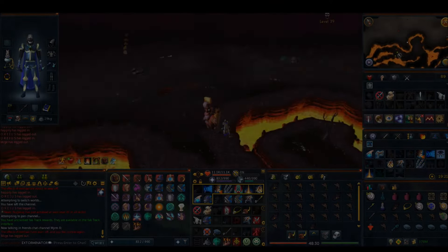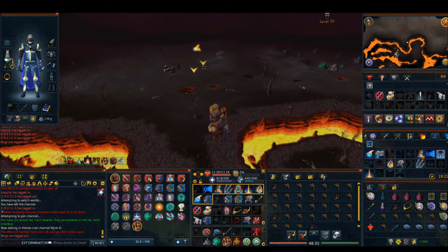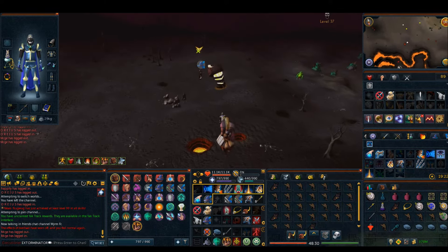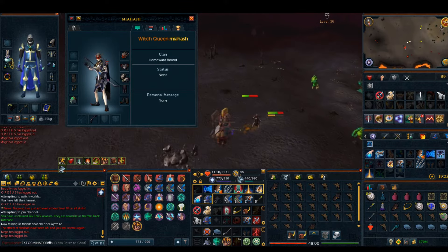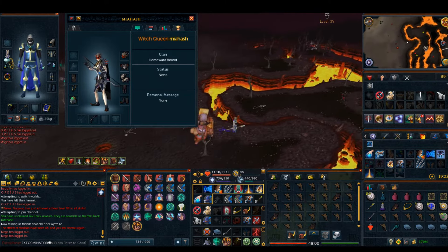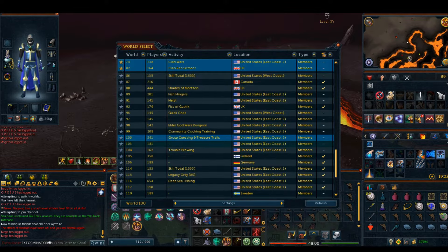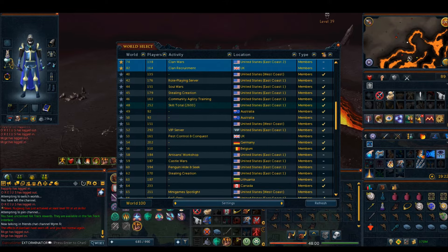So when I PK out here, anyone that's not a friend, clanny, or mutual FC member of mine is fair game in my book. But when it comes to attacking PvMers, I only attack people that are wearing expensive armor or have a beast of burden with them, since these people tend to hoard dozens of drops at the same time without banking. If they don't meet either of these criteria, I tend to leave them alone. I've been talking for a while now so I should probably jump right into the content. Hope you guys enjoy.